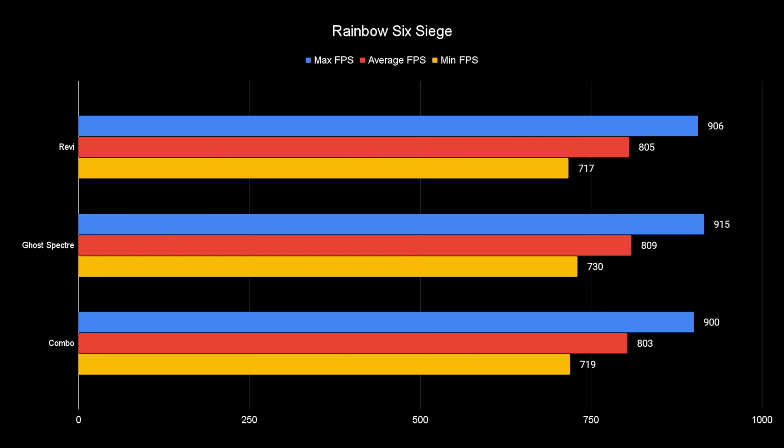Rainbow Six Siege — a game that has seen a lot of resurgence. Average FPS is basically the same across all options, all in the low 800s. The minimum FPS is won by Ghost Spectre, and so is the max. This is at 1440p low, so it's very CPU-bound. Ghost Spectre really did well here. I think Ghost Spectre is just really good at CPU performance, while ReviOS kind of has a GPU performance benefit.